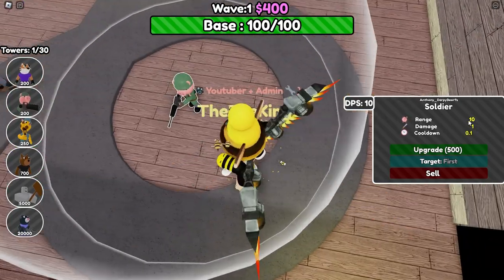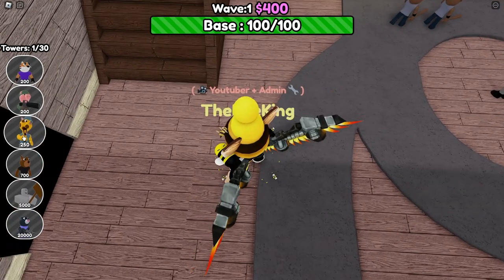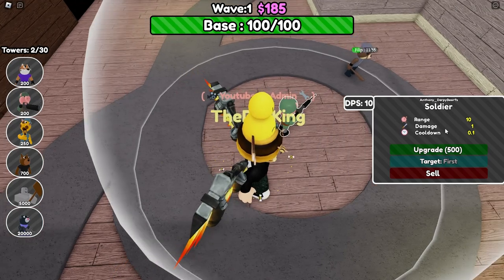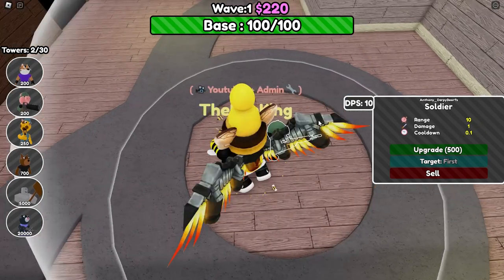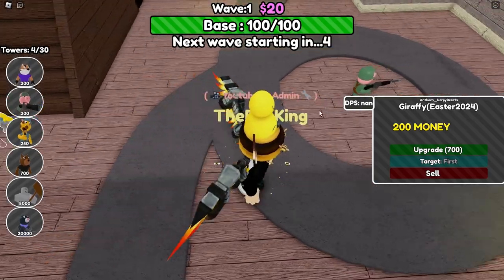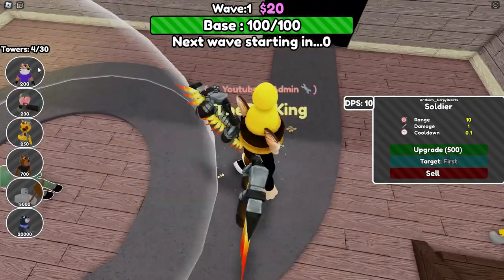Boom. 10 range, 1 damage, 0 from 1 cooldown. You may think that's kinda mid — well, it's not that bad. It's dealing with them. It has 10 DPS, which is a decent amount, to be honest. For a 200 cost tower, that's pretty decent.